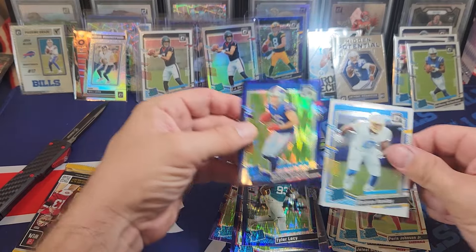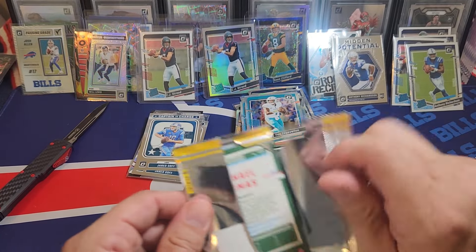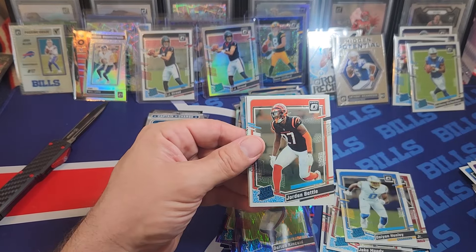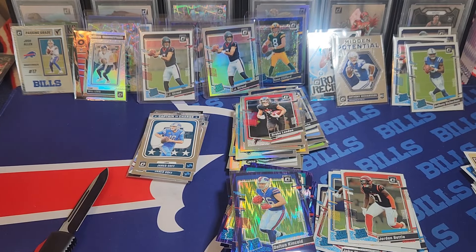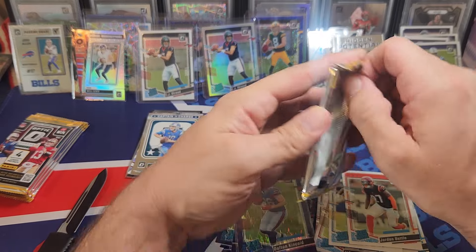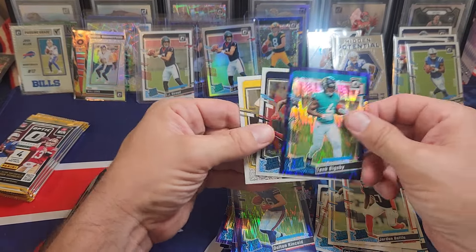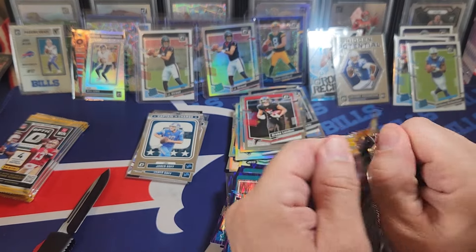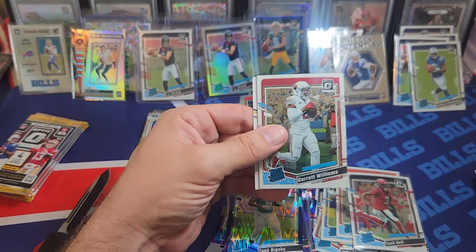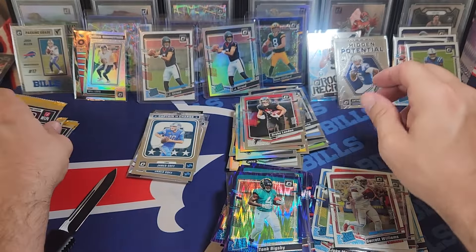I just pulled a Tua card. He looks like he lost 30 pounds — I don't know what he's thinking. He's had a lot of issues with concussions and injuries and he looks very small. He bulked up last year, and then this year he looks very tiny. We're tearing into another blaster. Trying to get that cool case hit. We've seen an auto, two short prints, one mythical case hit — I've seen a couple cool things but nothing to satisfy the rip.